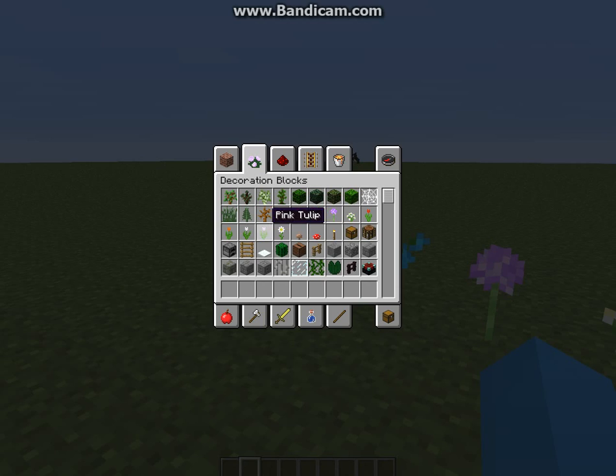I'll redo all the flowers — all the new flowers. We have the poppy, the blue orchid, allium, azure bluet, red tulip, orange tulip, white tulip, pink tulip, and the oxeye daisy.